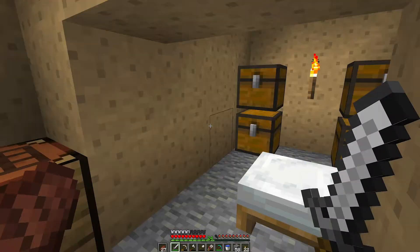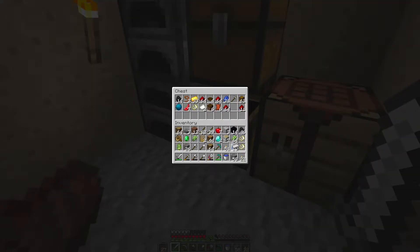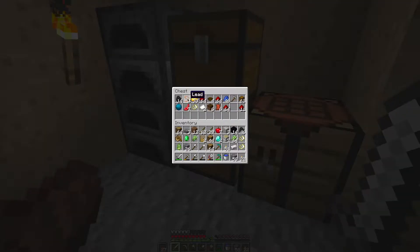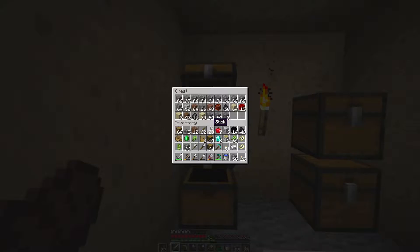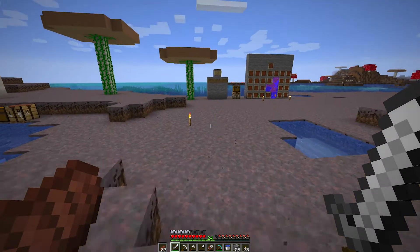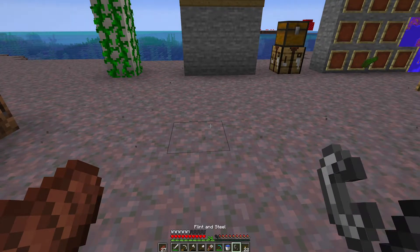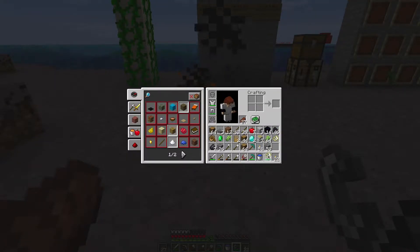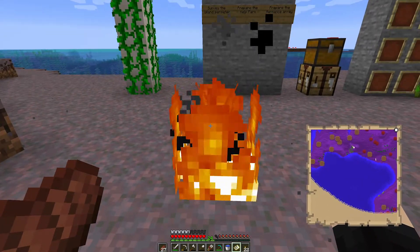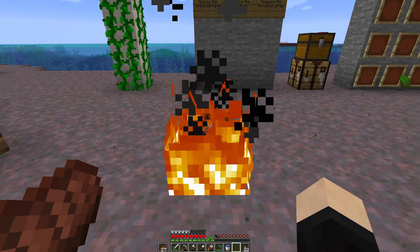As you guys saw earlier, I found my diamonds - my first ever diamonds! To sort of celebrate our mistakes here, let's make a flint and steel. I do have some iron. I thought I had some flint - there is one. Yeah, to celebrate our mistakes, let's just burn this in style. I don't want to burn my diamonds but at the same time I want to burn the map. It might be an exaggeration, but it's a symbol - a symbol that I will not make any more mistakes. Bye, good riddance.